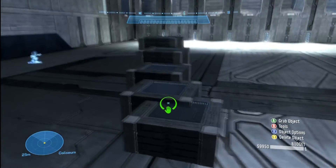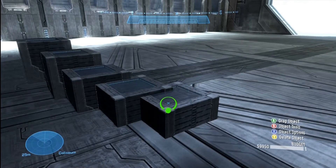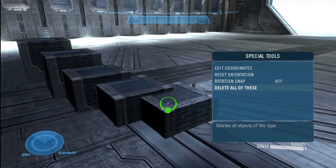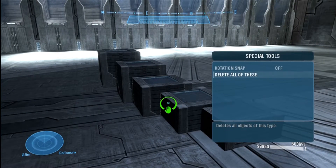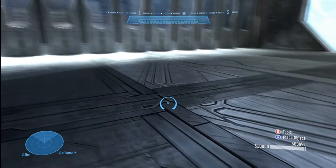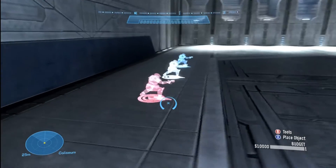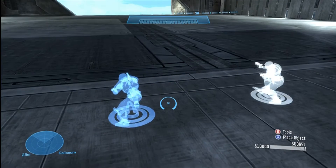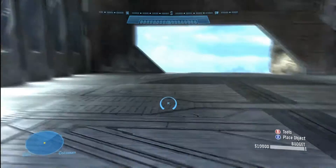I have this stairway but I don't want it anymore. I could hit Y on each one, but a quicker way is to go into B — at the bottom you'll see 'delete all these objects,' which shows up even if you're not holding it. Select 'delete all these,' confirm yes, and now all the building blocks are gone. That's especially useful if you've placed a ton of spawn points everywhere and then realize you don't want them where they are.